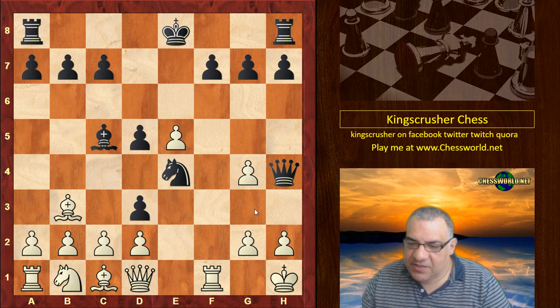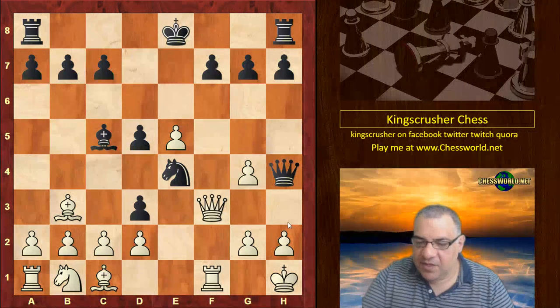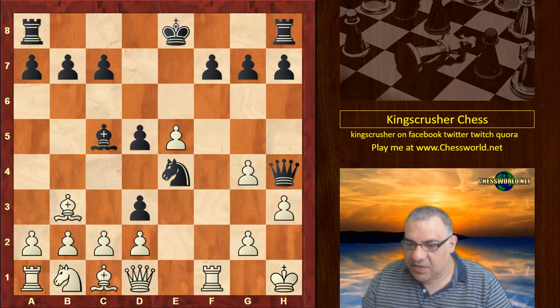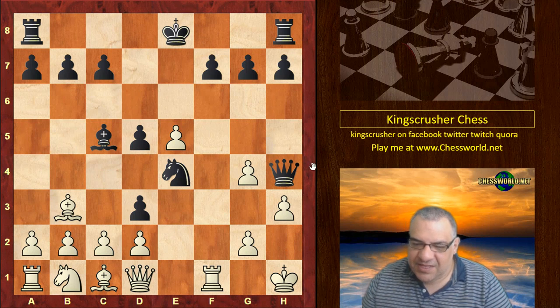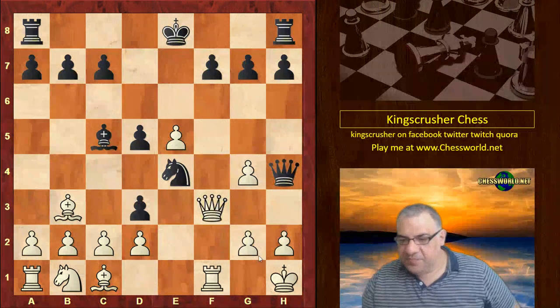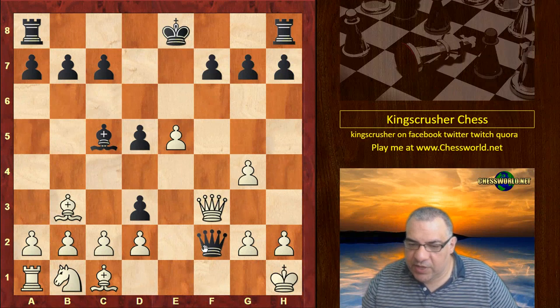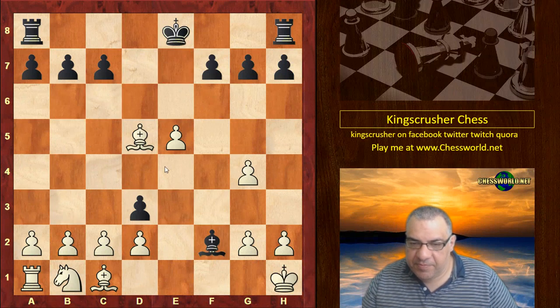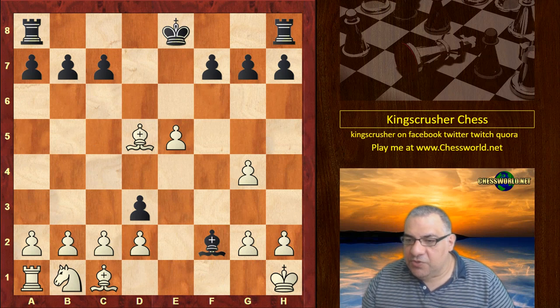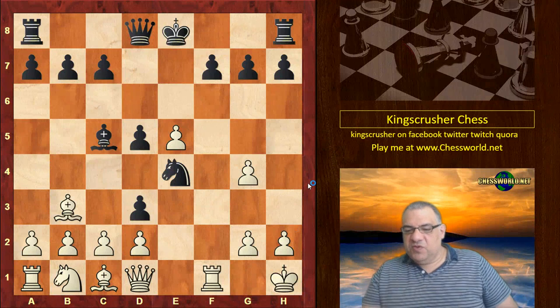On Queen h4 though, I think White can actually defend — Knight g3, with maybe the best way being Queen f3. Other ways maybe not so hot: h3 — there's interesting stuff for Black actually there. But Queen f3 would be a good move, and on check just take this off, and White is up on material. So is it a desperate position given Queen h4 is not particularly hot?